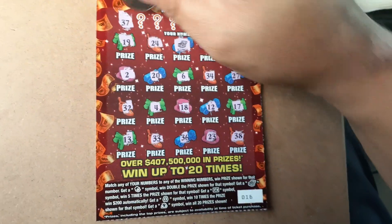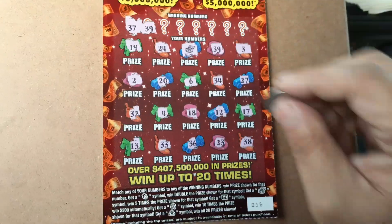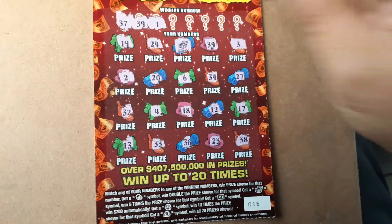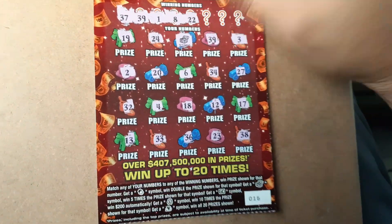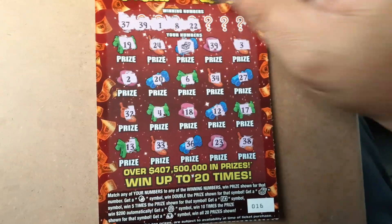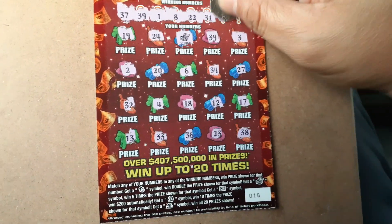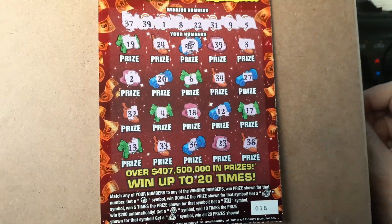37 — nope. 39, we've got the 39! So we've got the 39 and the chest. It smells like a $30 win so far. 1, 8, 22, 31, 9, and 5. 45.